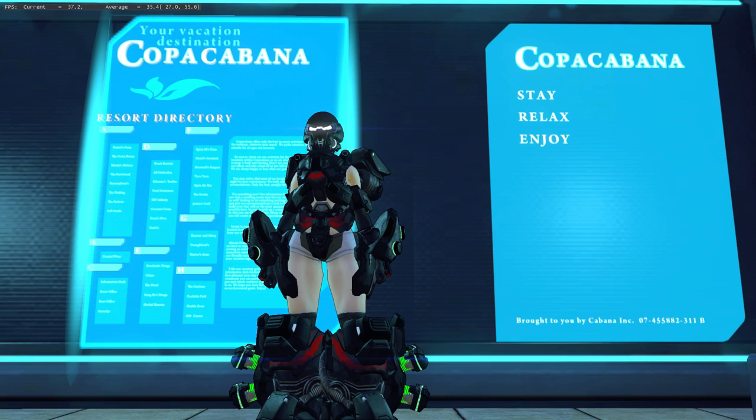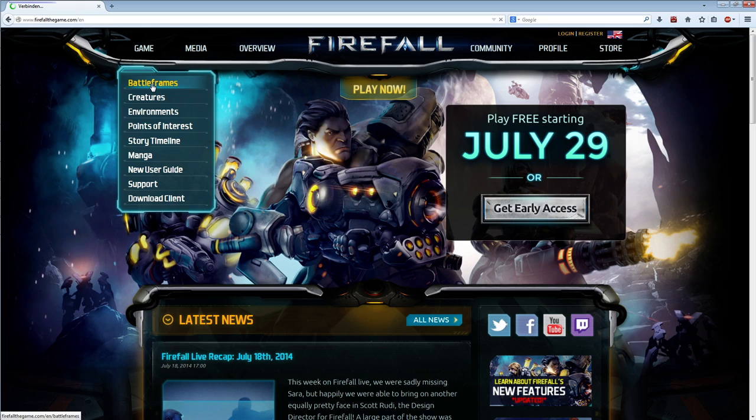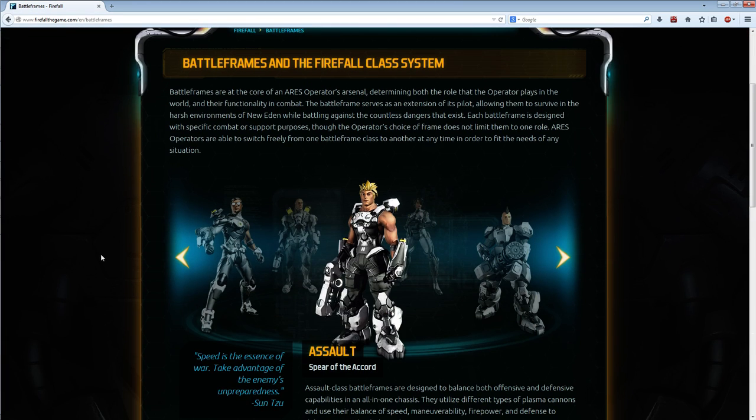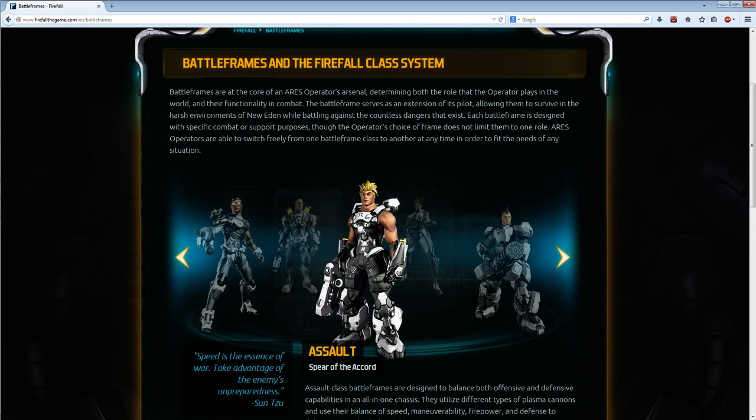So at first, battle frames — what are they? Let's go to the Firefall website, firefallthegame.com. For those who found this video by accident, the link is in the video description. Go to Game and Battle Frames. Here we got an overview of all battle frames: the Assault, the Dreadnaught, the Recon, Biotech, Engineer, and again the Assault. But those aren't all battle frames you can choose, because those are the basic battle frames. In every battle frame you get 2 or 3 special battle frames.